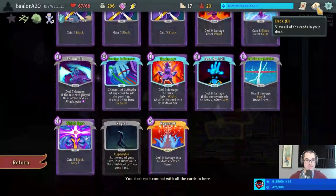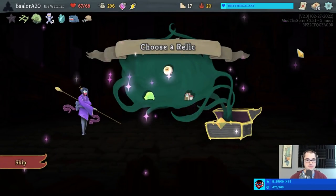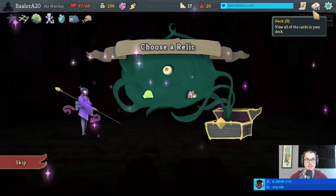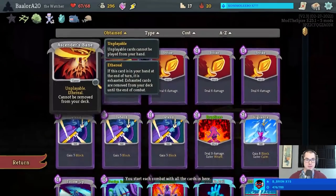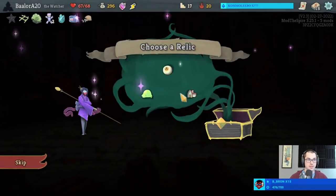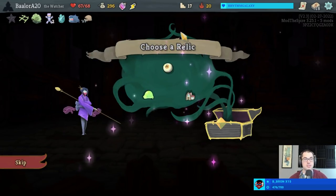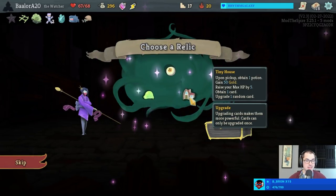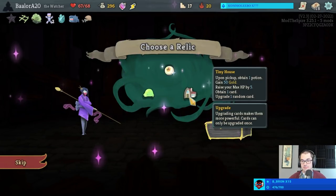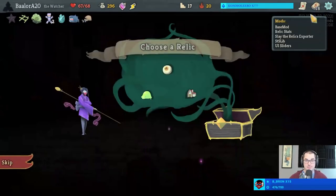Oh my lordy - do I take that Snecko Eye? Snecko Eye makes the Ragnarok absolutely massive, makes the Regret hit us harder which is a bit annoying, and means some of the other cards are less good. But the other options are a bit wonky anyway - could have another Ectoplasm run, no more money which immediately shuts off the Maw Bank, or we could take the Tiny House which gives us not really anything at all. So whether we're taking it because it's good or because the other options are bad, it doesn't matter - we're taking it.